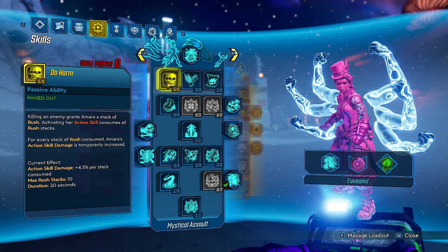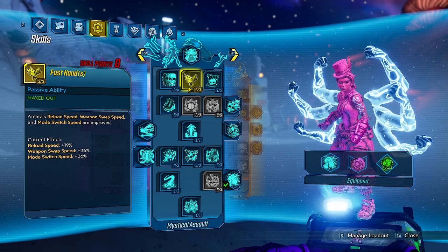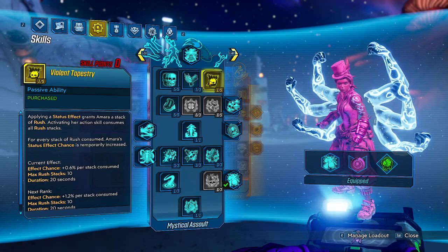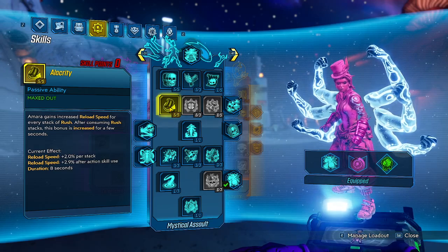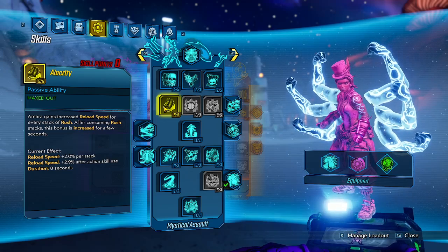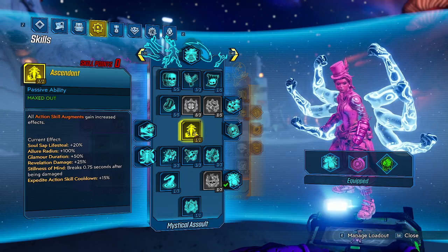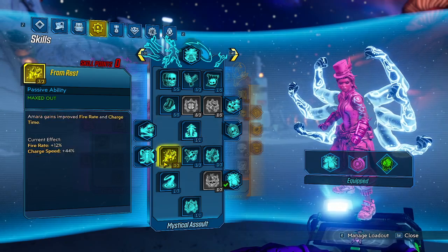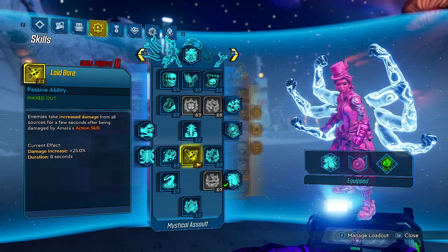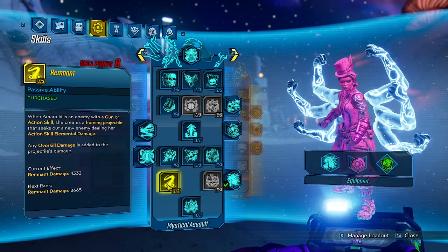5 points into Heavy Rain for increased projectile speed and splash damage. For the Blue tree: 5 points into Jab Cross for increased Action Skill damage — our main Action Skill is Tandava. 3 points into Fast Hands for reduced reload time, weapon switch speed, and mode switch speed. 1 point into Violent Tapestry to reach 5 points into Alacrity for reduced reload time. You want as many reload buffs as possible — it's kind of like the Dark Army where you want to empty your mag really fast. Ascendant to buff our Expedite, 3 points into From Rest for increased fire rate and charge speed, 3 points into Laid Bear for increased damage on enemies hit by an Action Skill, 3 points into Wrath for gun damage, 1 point into Remnant so the ball flies around. And we're doing Avatar.